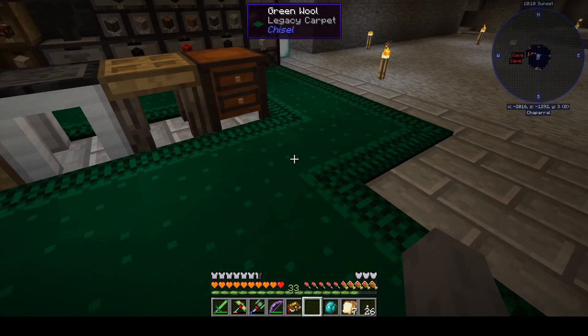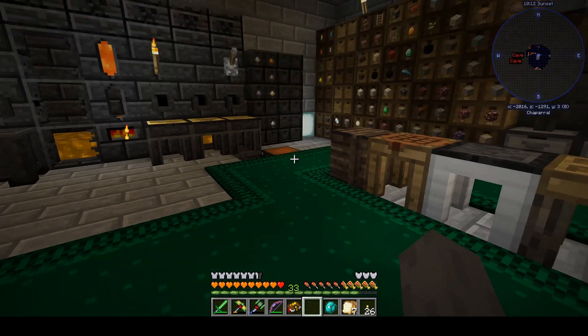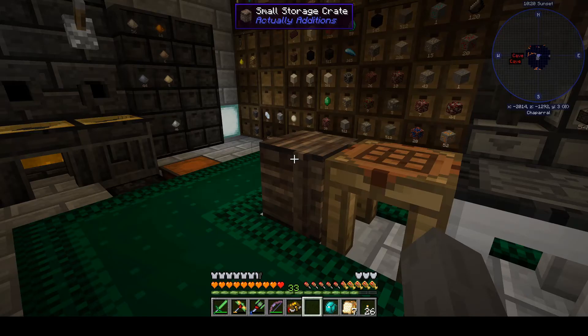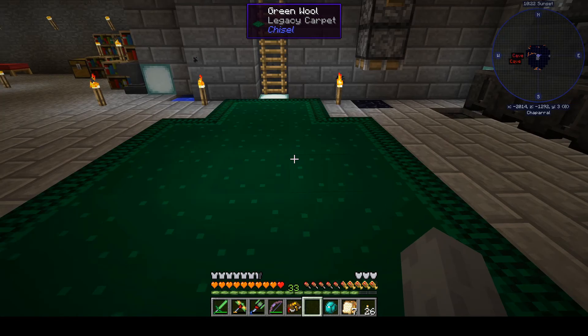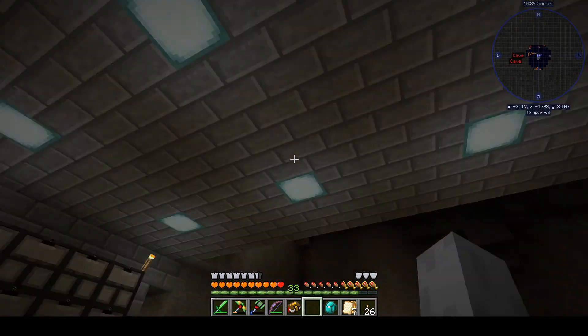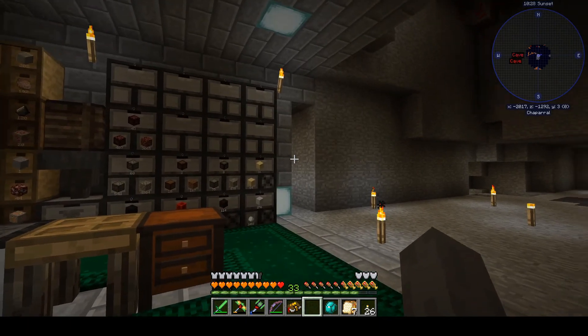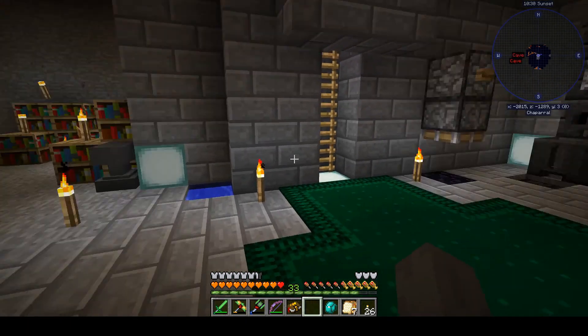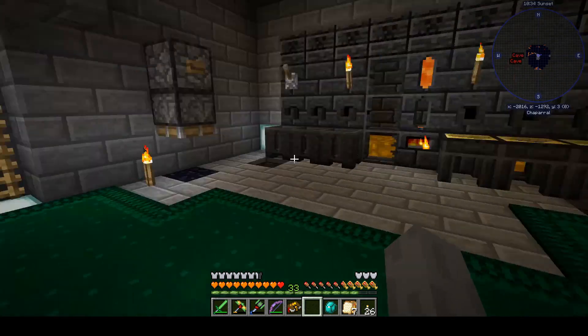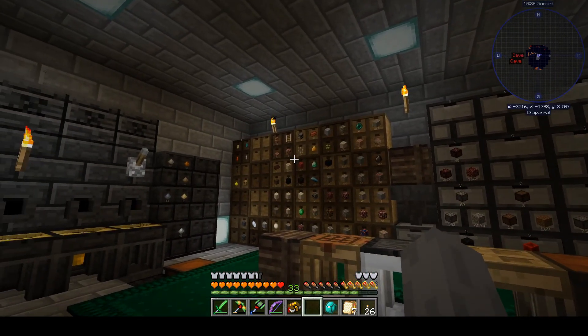I really like this carpet. It's the green carpet I stole from the Immersive Engineering house — it usually looks like a sickly shade of green wool, but when you chisel it and turn it into carpet, it becomes a very pleasant shade of green. So yeah, things are looking up and starting to look more homey.